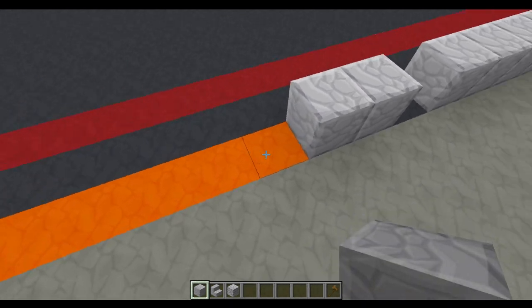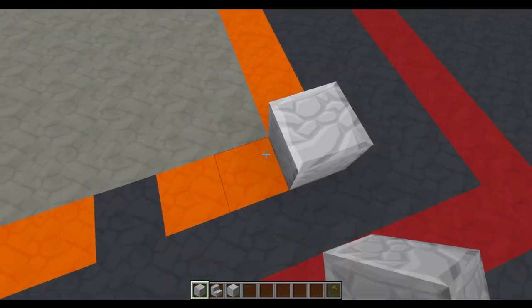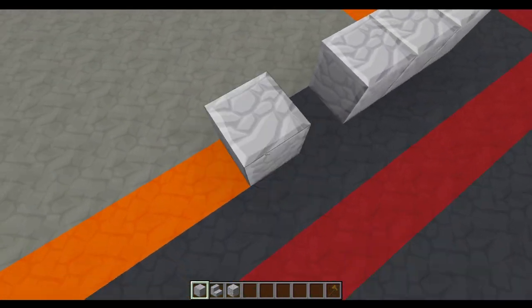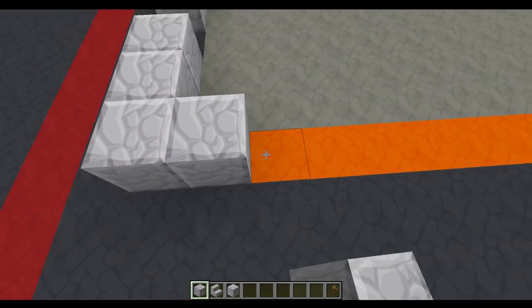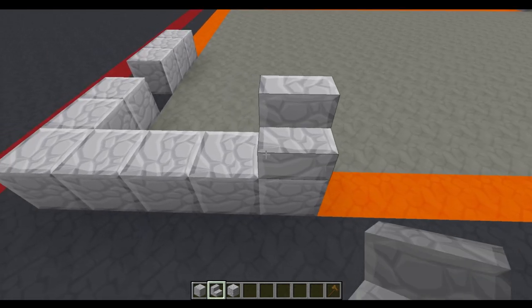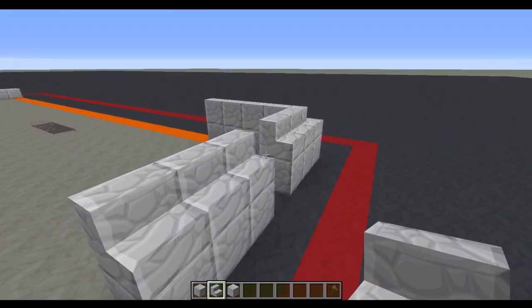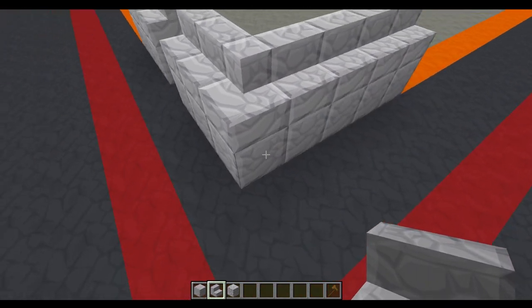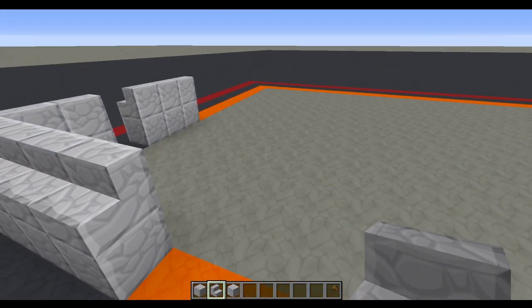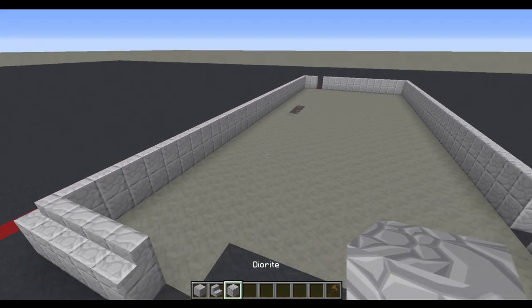We're going to carry on the rest of the blocks all the way around. When we get to the back corner, come in three blocks from the left-hand side as you look at the front — that's where we'll have a single block for the doorway. Fill all of this in, all the way along this side with the polished diorite. On top of that polished diorite, we're going to add a line of polished diorite stairs going all the way around the build — so we've got two high: one polished diorite block and one polished diorite stair, surrounding the whole build apart from the doorways.